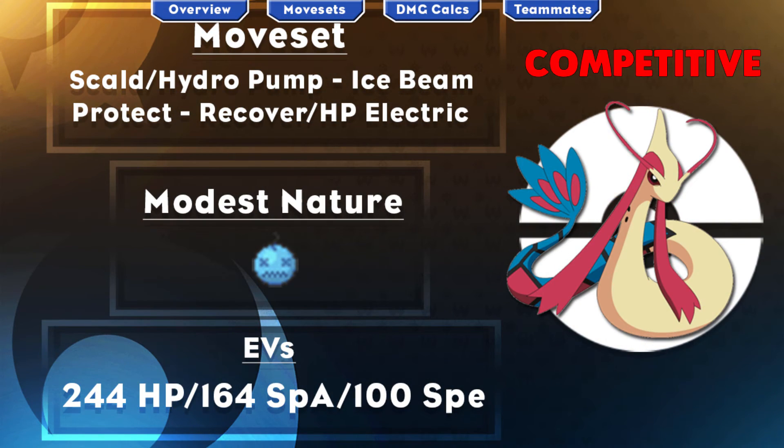Looking at the first moveset, you're going to be rocking Scald or Hydro Pump, Ice Beam, Protect, and either Recover or HP Electric. You're going to be going with Competitive as your ability, with the Modest nature and an EV spread of 244 HP, 164 Special Attack, and 100 Speed. That little blue orb you may be seeing in the middle is the Adrenaline Orb. Introduced in Generation 7, if you're holding the Adrenaline Orb and you get Intimidated, your Speed is raised by one stage. So you're going to be taking advantage of a lot of the Intimidate users we have running around right now.